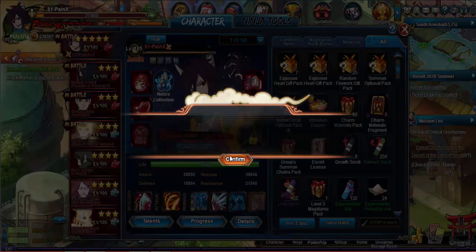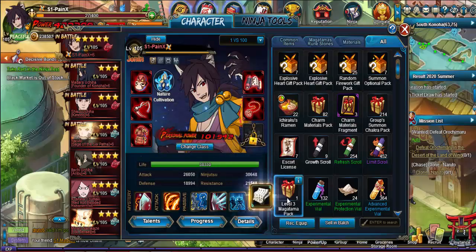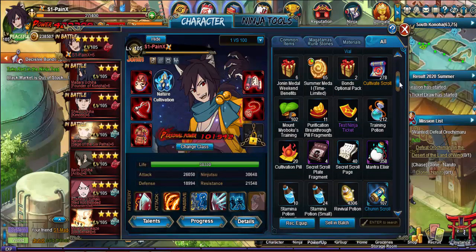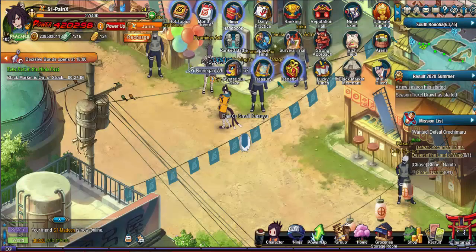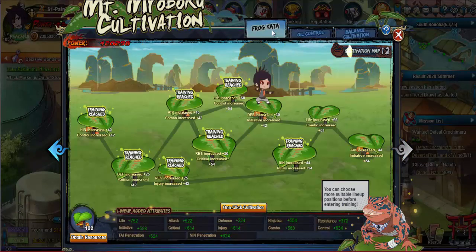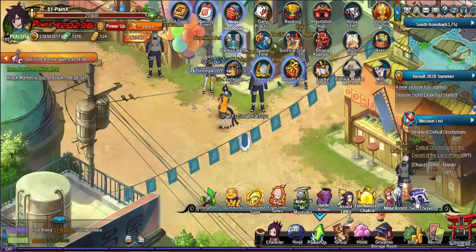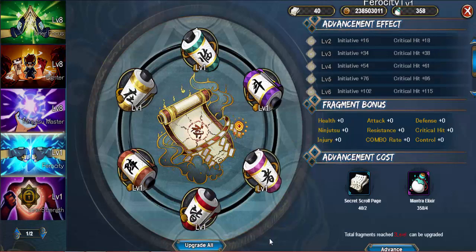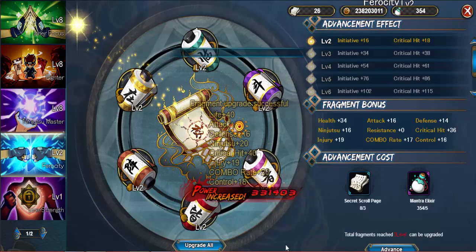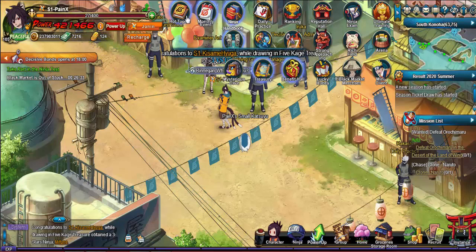I need the Miyaboku. I think I'm still short because I need one on Ace - I need six more. Okay, so we got that level three. Nice - 421,000. Now let's hit ninja test.